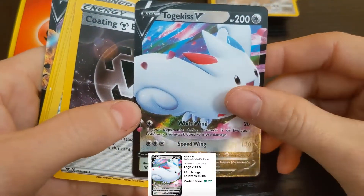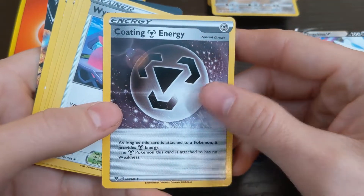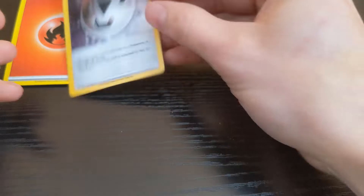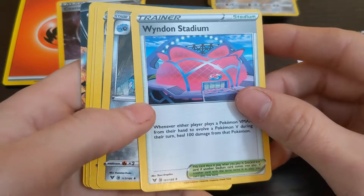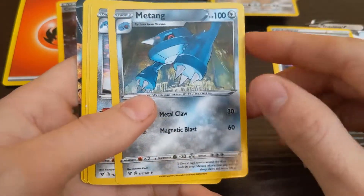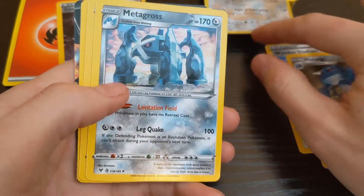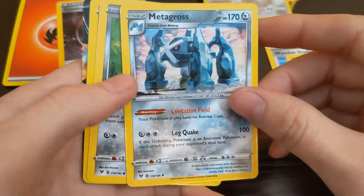Togekiss — oh, I got the special version of that one. Got an energy, Stadium, Metang, Metagross.